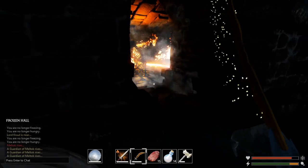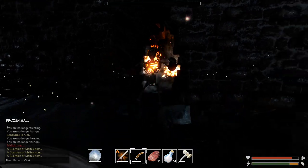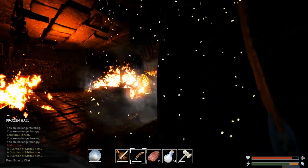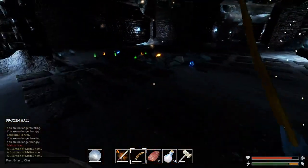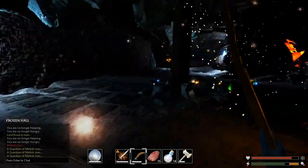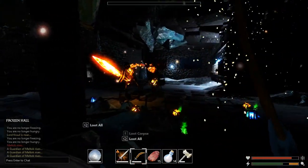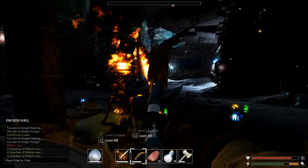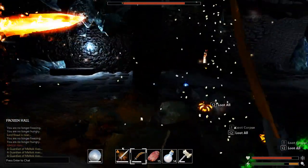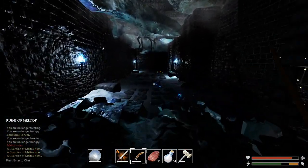He doesn't seem to want to leave his cavern at first, but he's coming now. You want to lead him out. Get rid of his little guard and you want to consistently go around him in a circle, which is why you want to lead him out into the open.